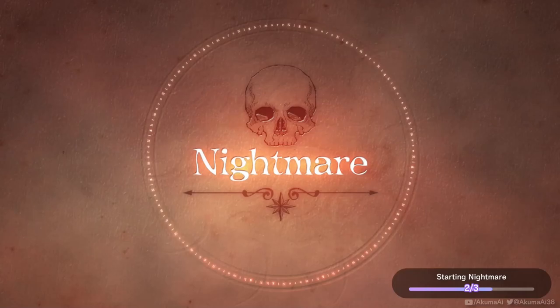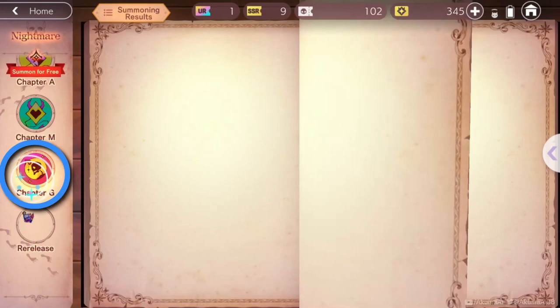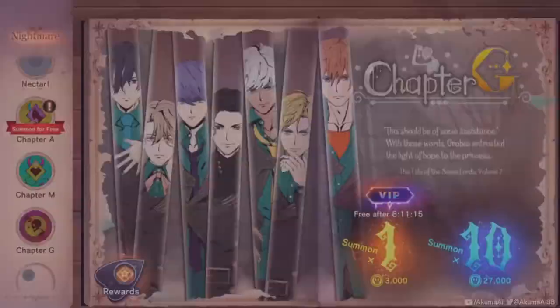Now use the side panel to go to Nightmare. If each of your freebies are available on the left, you can just go through and take those. But I'm going to go straight to chapter G and hit on the 10 summons, because it's the quickest.